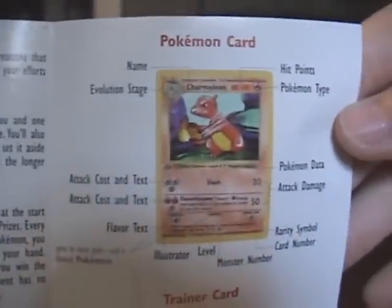And then here's the quick start guide — it basically just shows the anatomy of the cards.